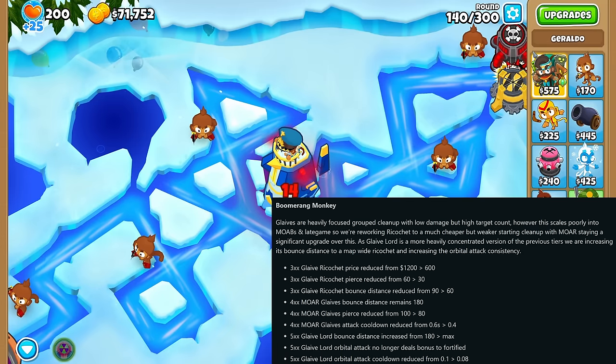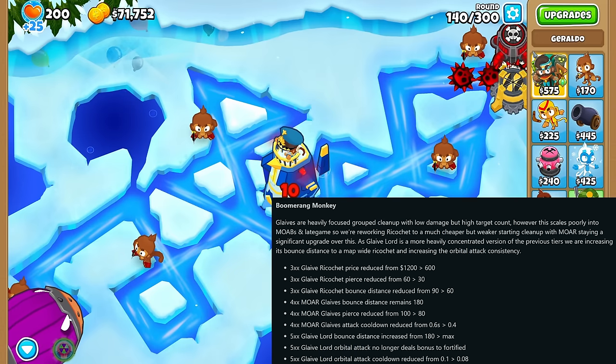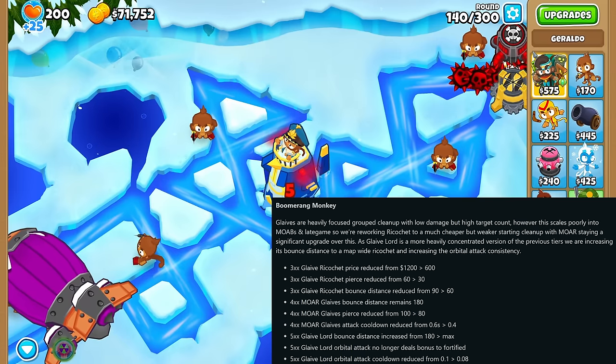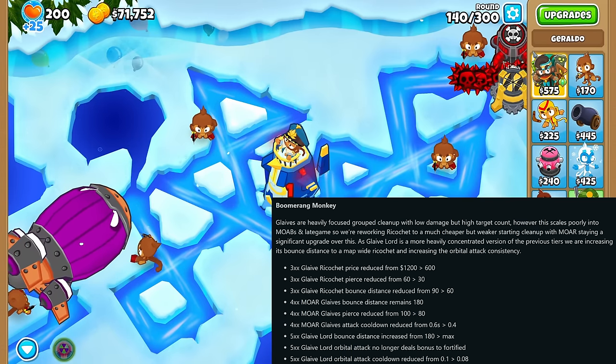The Boomerang Monkey saw the Tier 3 Glaive get its price cut in half, but unfortunately the Pierce also got cut in half and the bounce distance got reduced. The Tier 4 Morglaives, on the other hand, got a 20% Pierce reduction but got a faster attack speed that more than makes up for it.